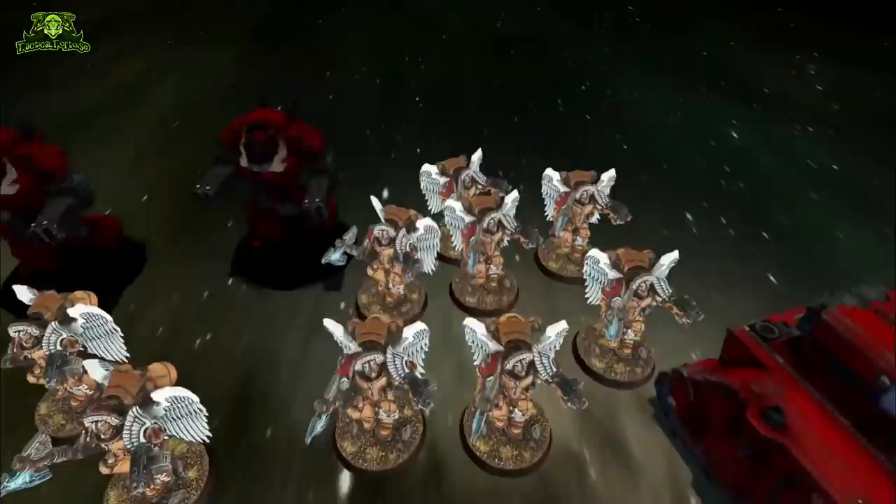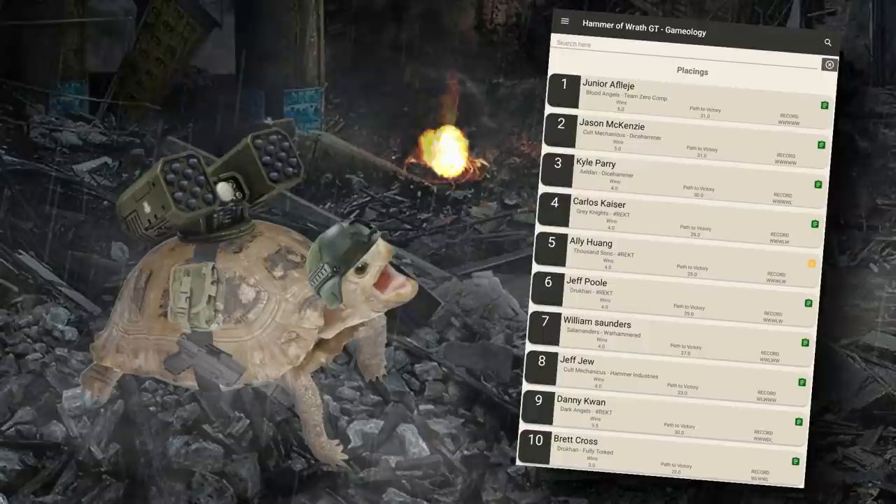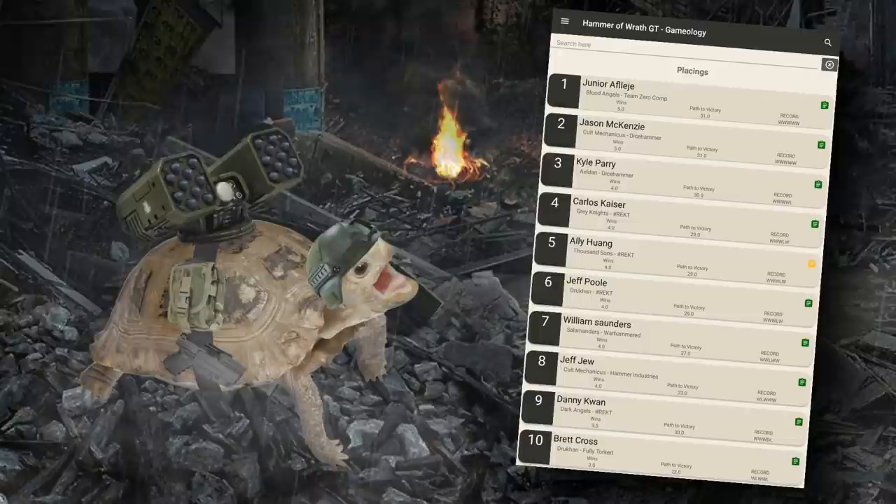This army was piloted by Junior Aflehi from Team Zero Comp, who is a superlative Blood Angels main and has a lot of GT wins under his belt — two GT wins as well as several RTT first places with Blood Angels this season alone. He's currently placed 17th in the ITC after his win at the Hammer of Wrath GT by Gamology, and is a common sight around the top tables of large events.